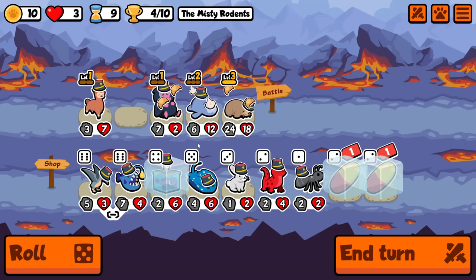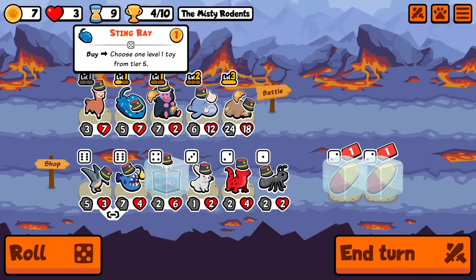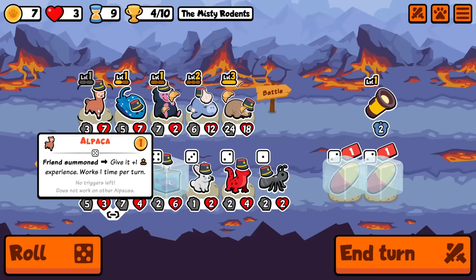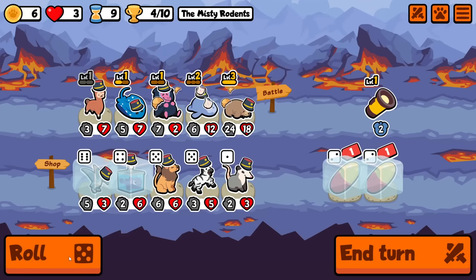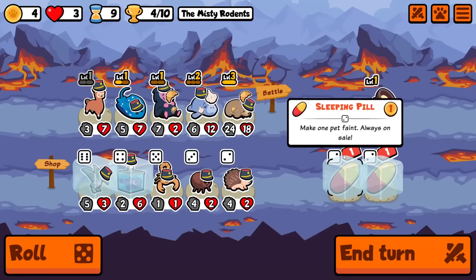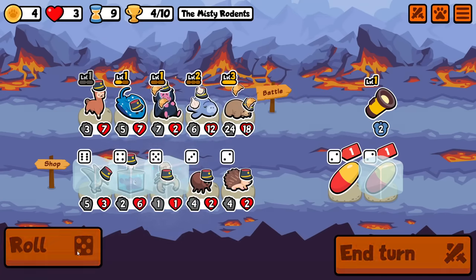Here I think I definitely make some dubious plays in retrospect. I think I'd take the Stingray here. We do get Pteranodon on level up, which is one of the combo pieces that I need. However, I'm going quite greedy. Really, I should be using the Blobfish with the Pteranodon — I would just buy Pteranodon, pill Blobfish, get another Blobfish, and then pill it again. But obviously, didn't realize that at the time.